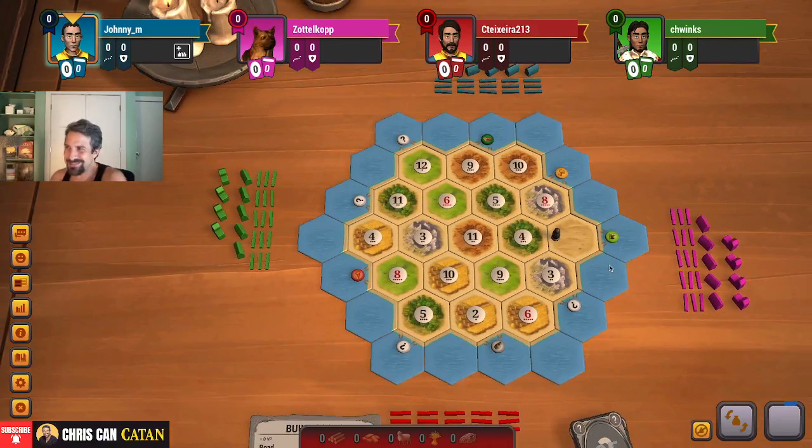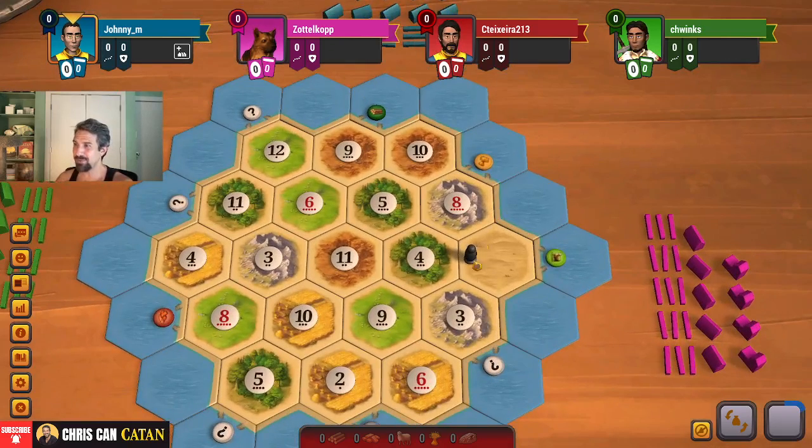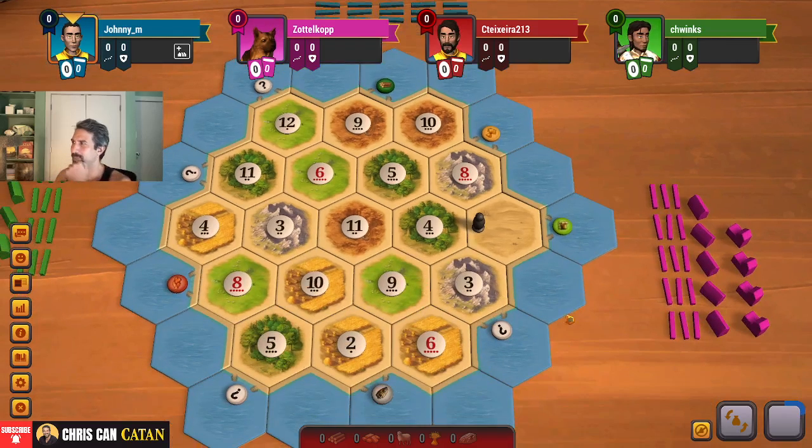Hey everyone, it's Chris Dix here. Let's play another game of Settlers of Catan on Catan Universe. We're playing as Red in the third position. Let's take a look at this board. A lot of sheep. Wheat's pretty okay as well. It's actually a pretty well-diverse board here. Four is probably the weakest thing. In the third position, we're going to have some interesting choices. We'll see what's available.